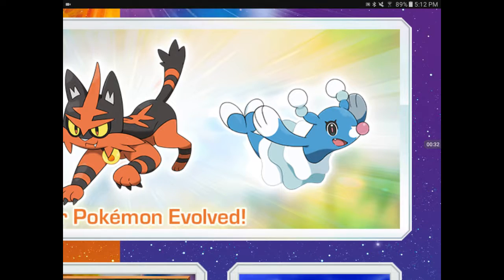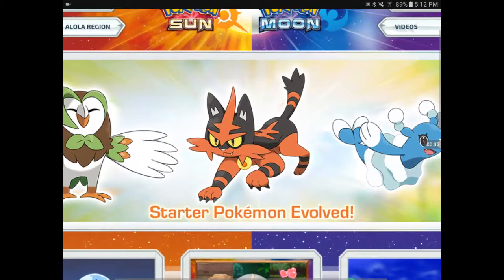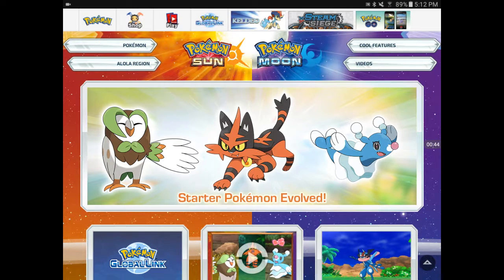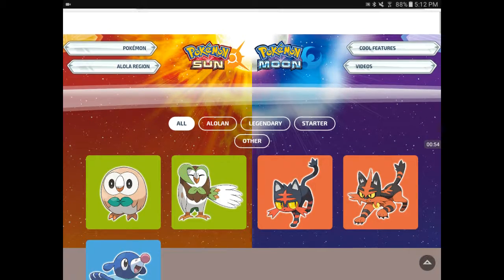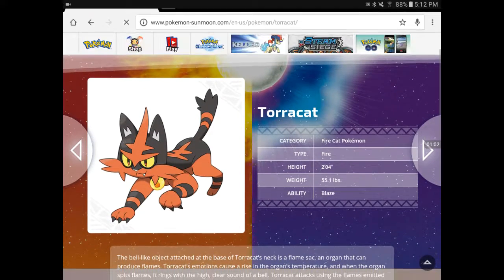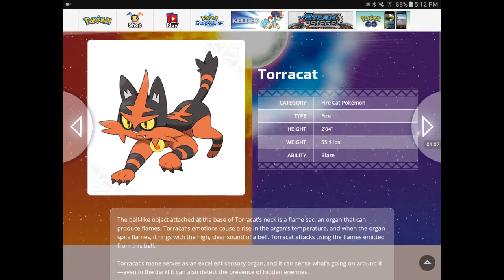This one is sort of a bee - I can't pronounce it. Brenna? I don't know. And then this is Toracat or something. Let's see - are we allowed to do the video? I don't know. Let's click Pokémon. Let's stay safe, I don't want a copyright strike. Looks like - here, let's click Litten. Yeah, Toracat. It looks like it's a fire cat Pokémon, of course. Like a tiger. Looks pretty cool.